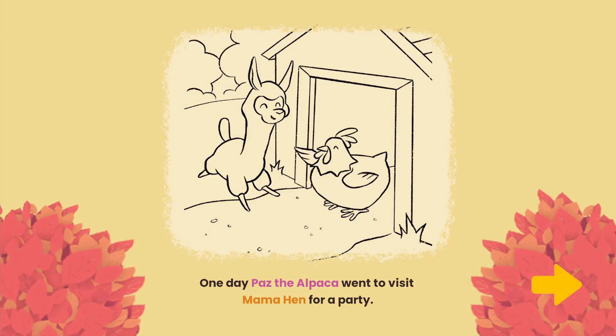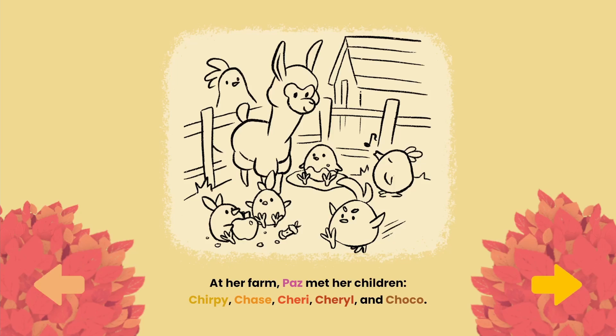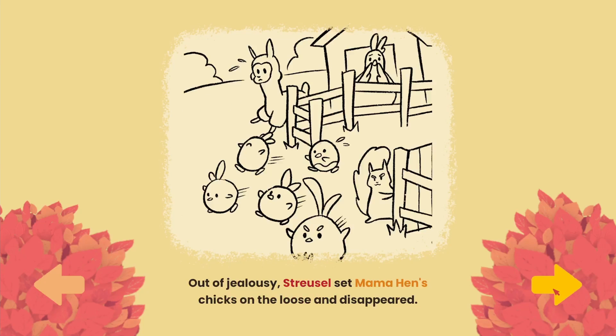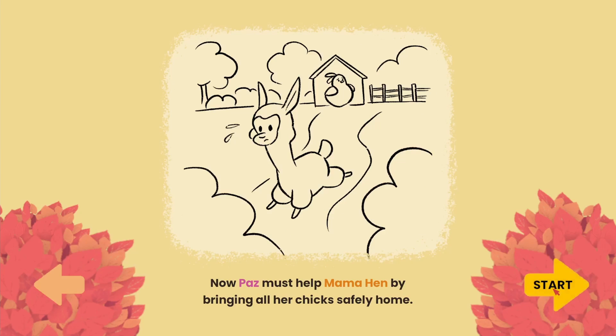One day, Paz the alpaca went to visit Mama Hen for a party. At her farm, Paz met her children: Chirpy, Chase, Cherry, Cheryl, and Choco. They were all about to party when Struzzle the Squirrel appeared. Out of jealousy, Struzzle set Mama Hen's chicks on the loose and disappeared. Now Paz must help Mama Hen by bringing all her chicks safely home.